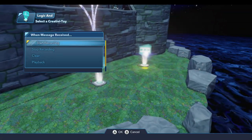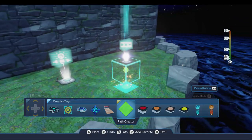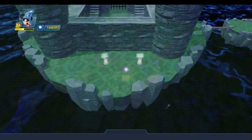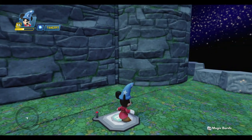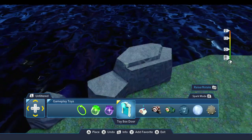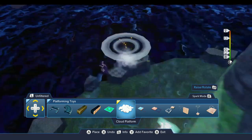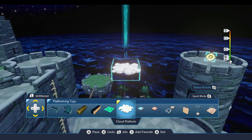I'm going to come over to the replayer and do a playback. Let's go ahead and set the properties on the replayer first — I want to set the playback interval to zero. Now we'll come out of the editor. I'm going to step on the replayer, which will open the menu in the lower right and start recording. Then step off so I can get back in the editor. I'm going to come down to the platforming toys drawer and scroll over to the right. We're going to set up some clouds that will allow us to get over to that island.